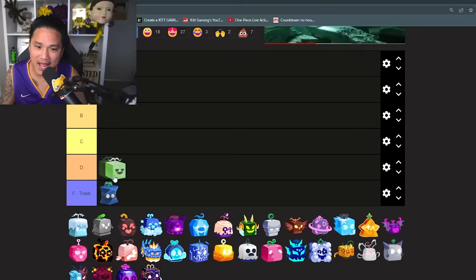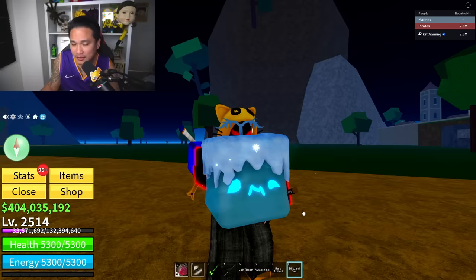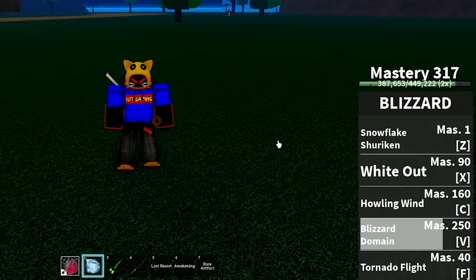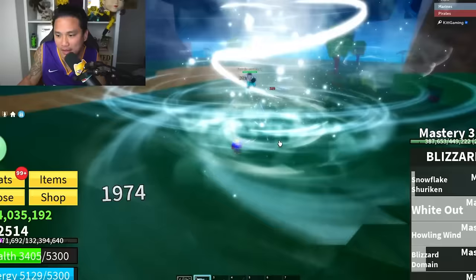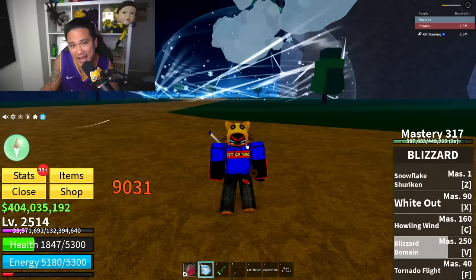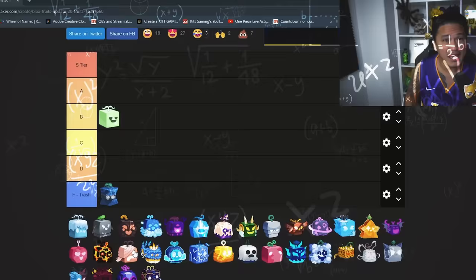So we're putting Barrier at the letter B. Next up is the Blizzard fruit. The fruit model is actually pretty good. The good thing about Blizzard is it has five skills and all of them can do damage — Snowflake is actually pretty good, and even the flight can do damage. This fruit is really good for PvP and really good for grinding; the AoE is so big you don't need to aim.